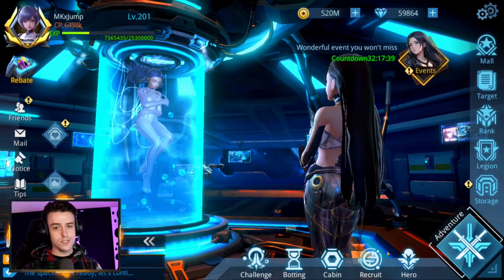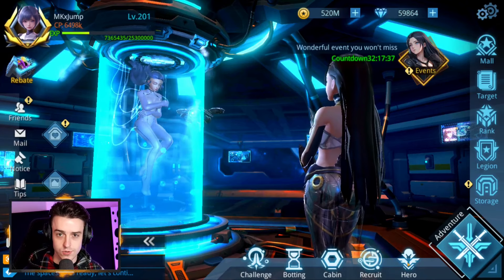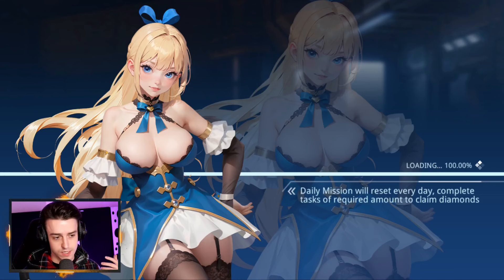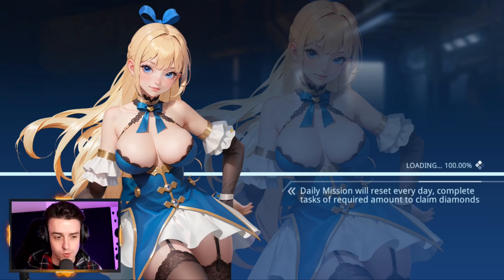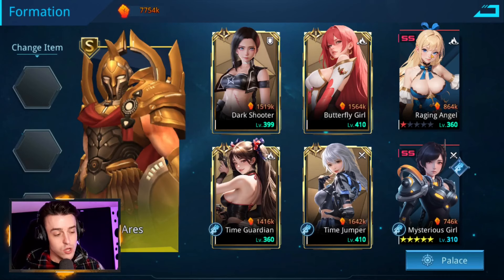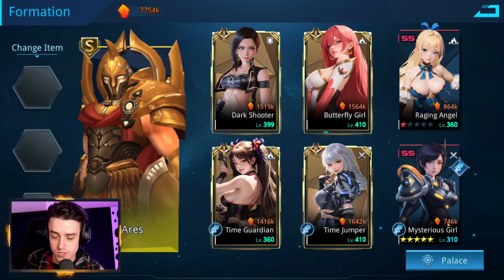Let's talk about hero positioning in Angel Legion. To understand where you should put your heroes on your team, we need to talk about how teams work. Let's go into the arena, as this is the best place to show you. You can have three heroes on the front and three heroes on the back, and every team must run Mysterious Girl, Maya.